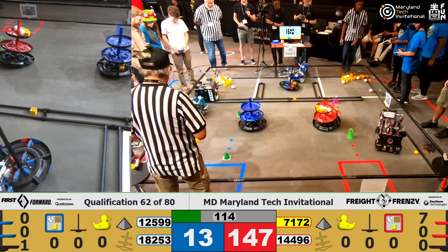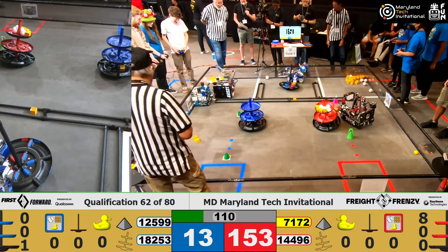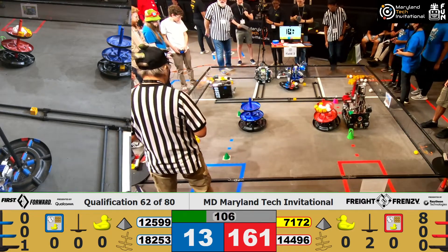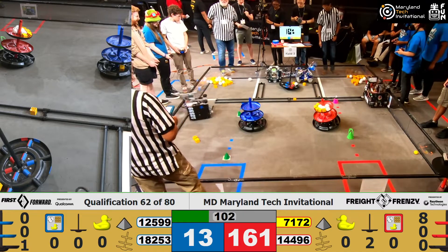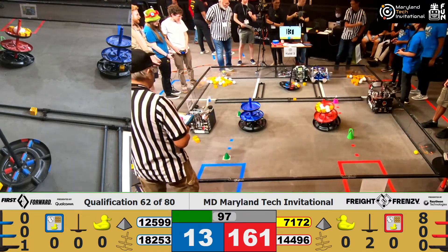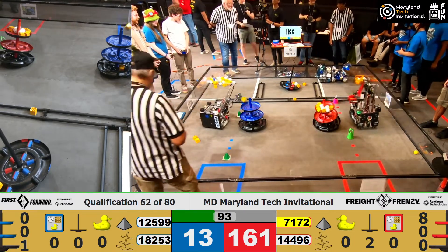Looks like 12599 is a little bit stuck. Their partners are going to help knock them off — give them a little bit of percussive maintenance, getting them off there. That means that robot is back up and functional again — Overcharged. Looks like they've got a block stuck in there; they need to get that out before they can score, and they've successfully done so, which means they can resume movement and get a score in the top.